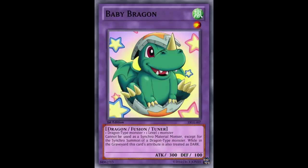Those stats aren't that good, but they don't need to be. Its materials are one Dragon-type monster plus one Level 1 monster. You'll probably be using this with Instafusion, since it's a Fusion Tuner. Its first effect reads: this card cannot be used as a Synchro Material Monster except for the Synchro Summon of a Dragon-type monster. That's good — I'm glad you put that restriction there.